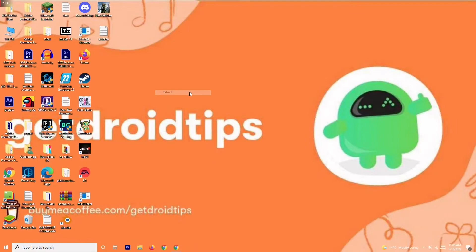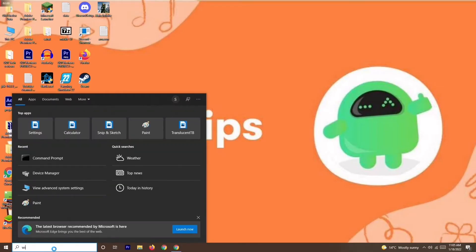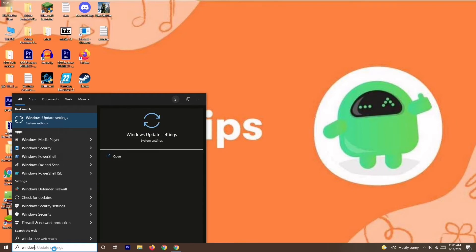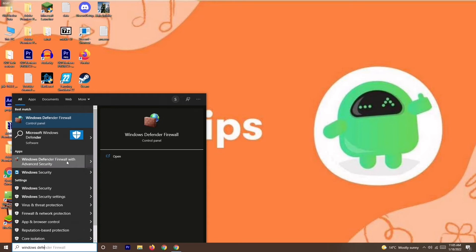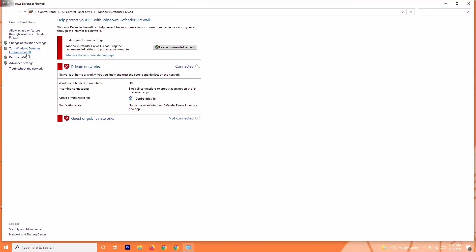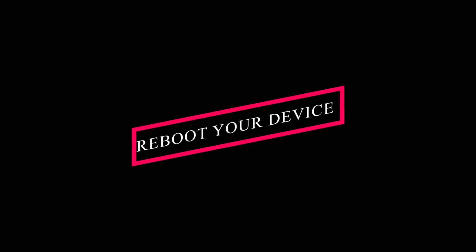If you're still having the issue after step three, the next solution is to disable your antivirus. Go to the search bar and search for Windows Defender Firewall. Open it, then click on Turn Windows Defender Firewall On or Off, and make sure to turn it off if it is currently on.